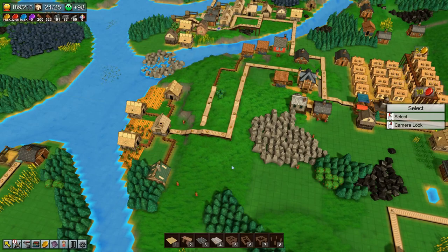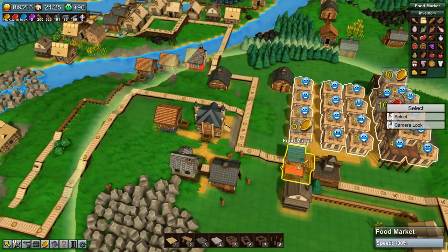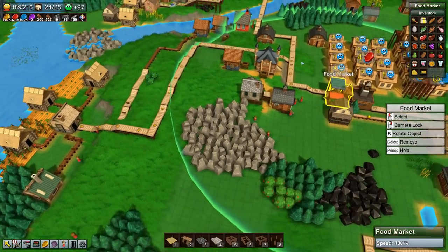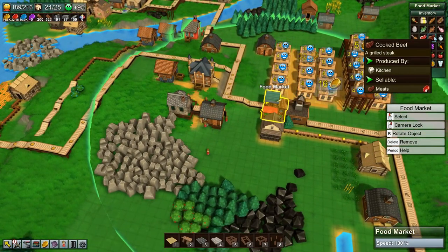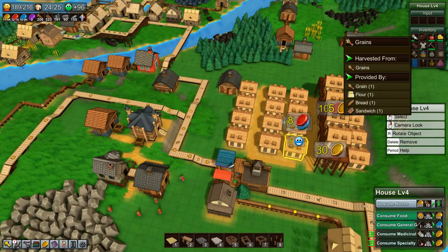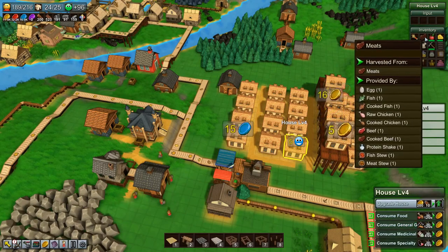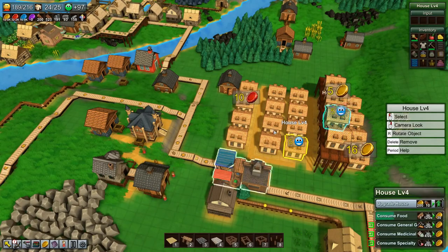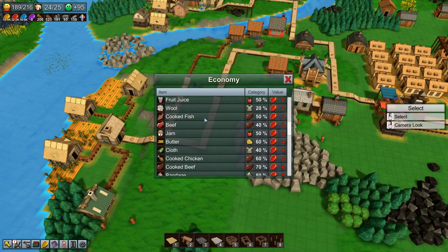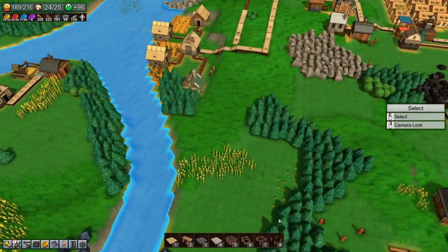Hey everyone, I'm Nog and welcome back to Factory Town. In the last episode we got our veggie stew set up and going all the way over to the market, providing some much needed happiness and yellow coins. Today we are going to get some beef going. If we look at one of the houses, we need to produce meats as well, and we are going to do that by providing some delicious fish stew.